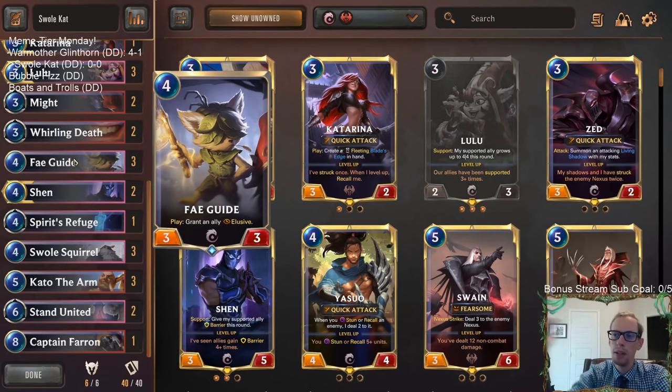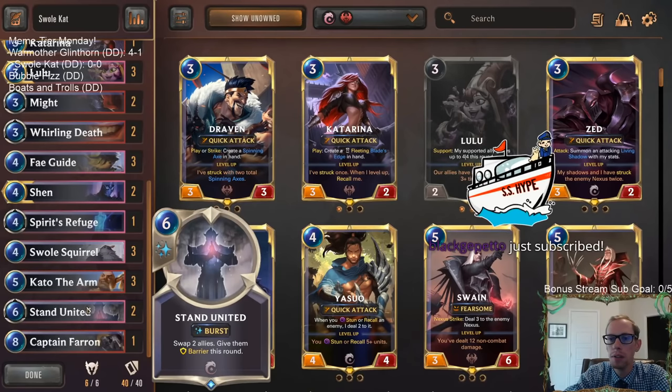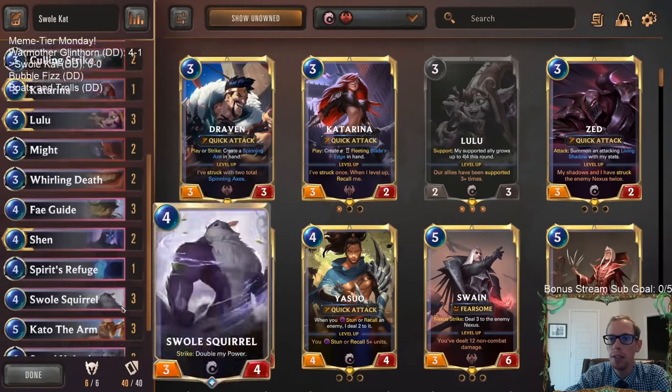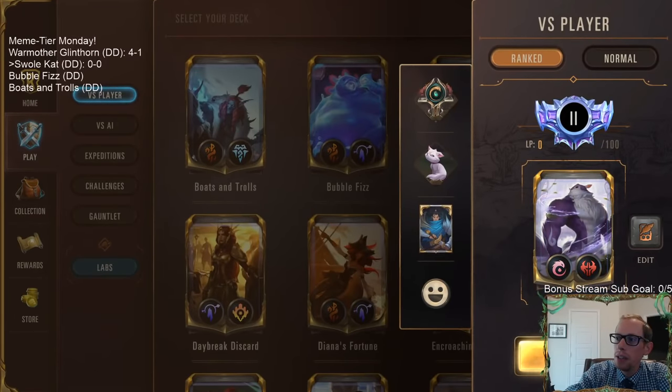Since we're going to be striking and having its power doubled, we want it to finish games off with Overwhelm. We have Might to give it plus three plus zero and Overwhelm, and Cat o' the Arm to give it Overwhelm as well. We have Fey Guide to grant it Elusive so it can keep striking without being blocked. We also have Stand United - maybe they don't block one thing but block the Swole Squirrel, and Stand United can swap the allies' places and give it barrier. We're also going with Lulu for more support.